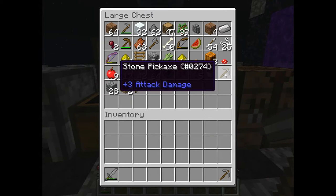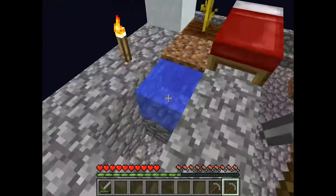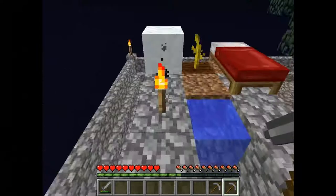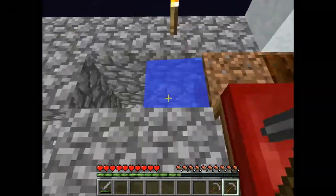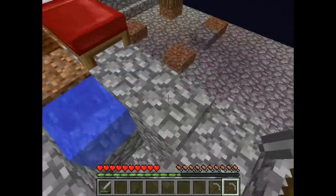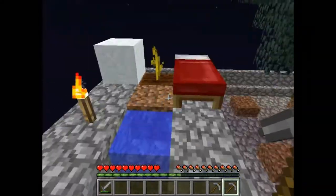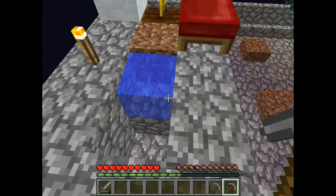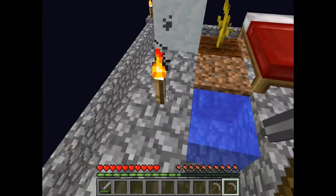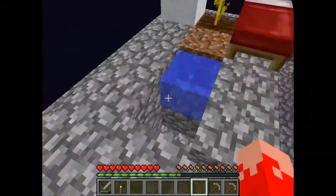Weird story guys — I made myself some pickaxes, walked up to the cobblestone generator and then I saw this: a melted ice block. I used the torch to melt it. This is one of the things that can happen in Minecraft — when you melt an ice block with a torch, it becomes a solid water source block. It looks cool but it doesn't work with the cobble generator.